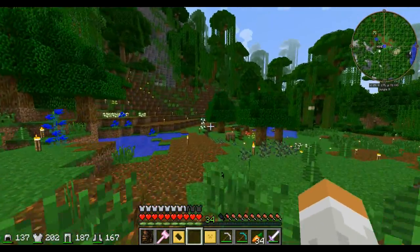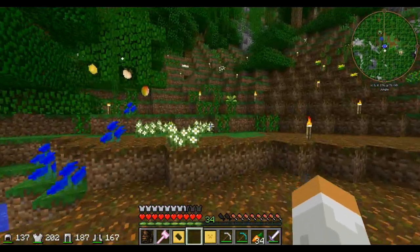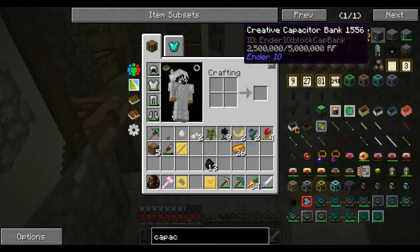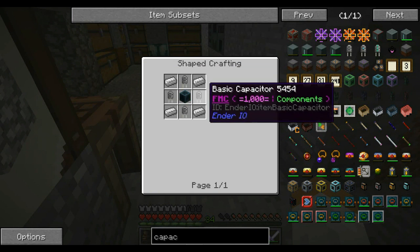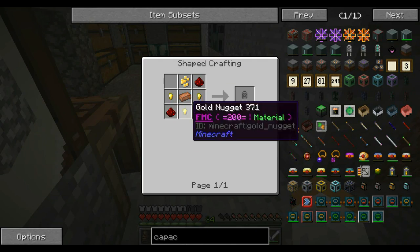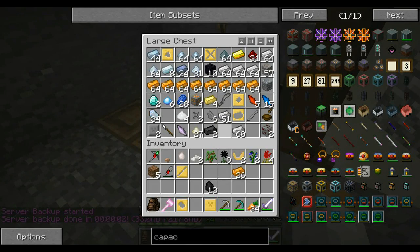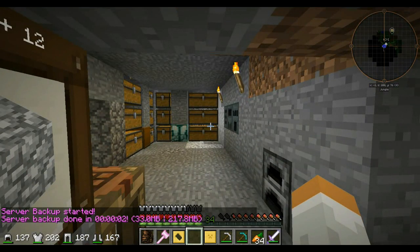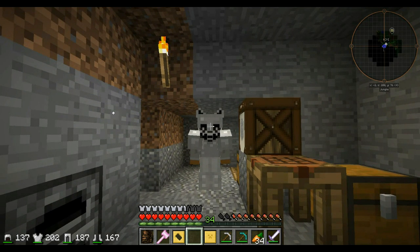Now we need to see about making a capacitor bank and a leadstone energy cell. We're going to need four basic capacitors — copper and four times that. I may not have enough gold, and no, I do not. Looks like that's something we'll have to take care of in the next episode. Until then, I hope you enjoyed. This is you, Abigail, saying have a great day. Bye-bye.